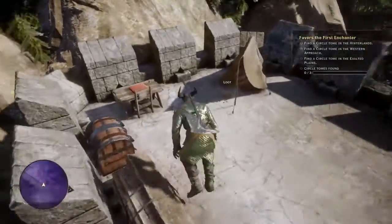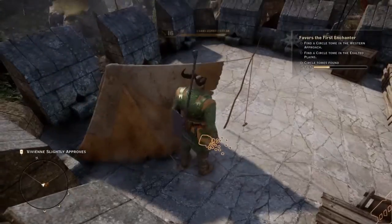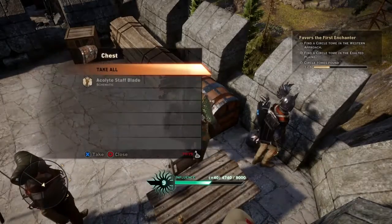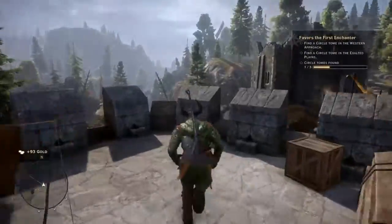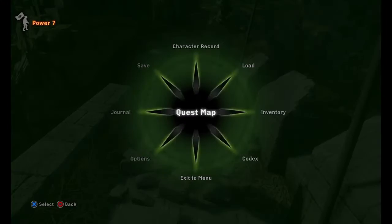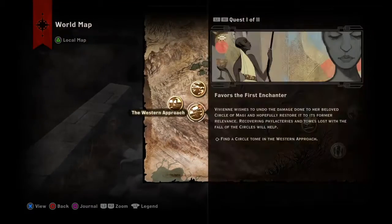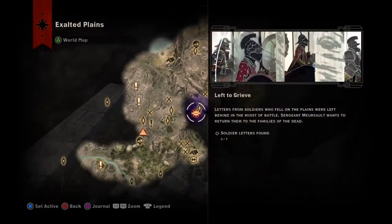Is it up here? There we found one. Let's see what's in here. Acolyte's staff blade - let's take it just in case. Right, we then got to go to the West Approach. So key planes and west - let's go to the Exalted Plains just in case. It's not too far.